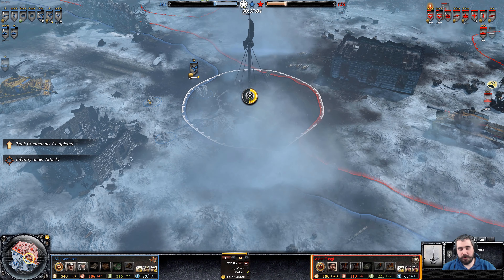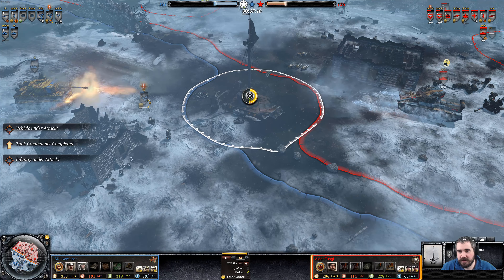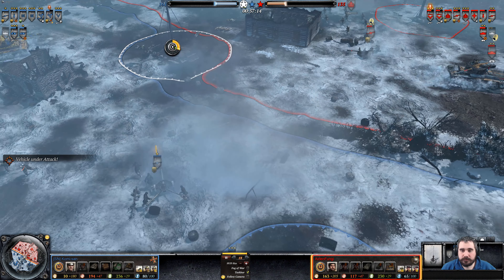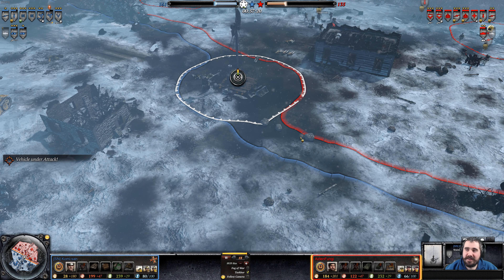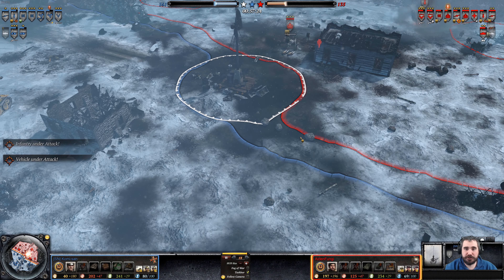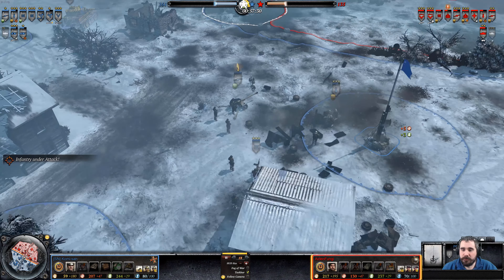Fresh Comet on the build queue. I still believe the Fireflies would be a better option at this point — honestly the Comet has a sort of absurd anti-infantry. Panzerwerfer on the build queue — there we go. He realized that these AT guns are getting very vetted and being very problematic. This is his biggest issue right now — not the Comet tanks, but these AT guns. Panzerwerfer will make a statement.